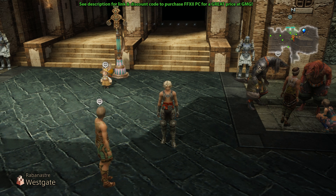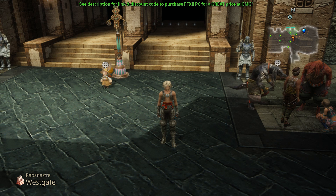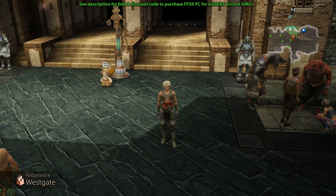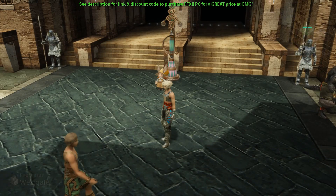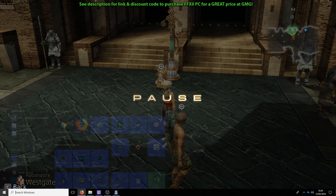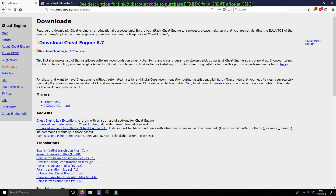You are going to need to download a small piece of third-party software. As always, when you download software, you do so at your own risk. I've not had any problems with using this software, but I'm not going to be responsible should you. With the game running, we're going to head over to cheatengine.org — I'll leave the link in the video description. We want to download Cheat Engine, whatever the latest version is. At the time of making this video, it's version 6.7. Go ahead and download that and get the program installed.